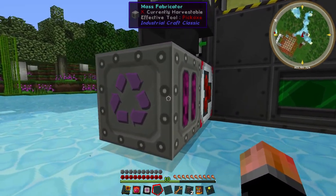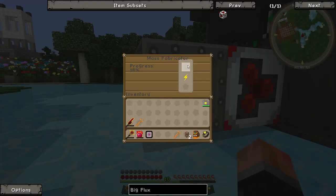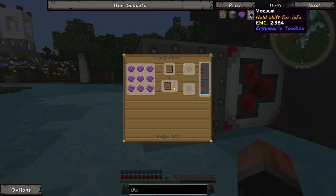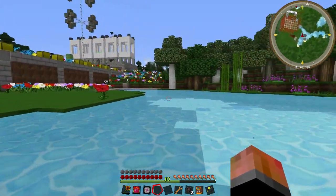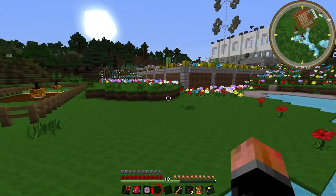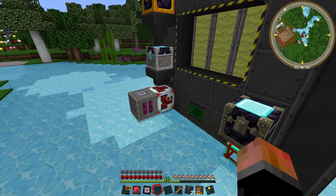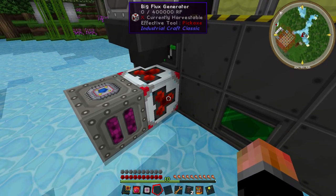The big flux generator is creating electricity for our mass fabricator, which is currently in the process of making UU matter. You can use it to create a lot of different things — basically any vanilla item in the game and even some modded items, so it's really overpowered. Just as overpowered as using EMC, only EMC is a bit easier to use. That works — the big flux generator works, we're never gonna remove that ever again.